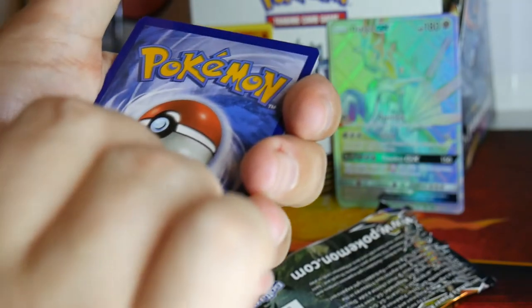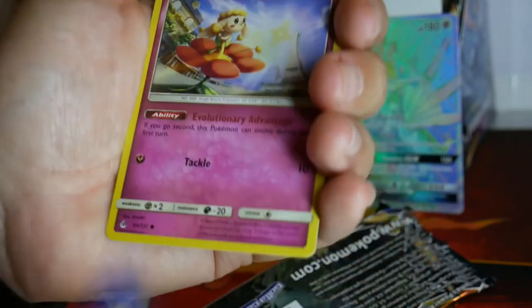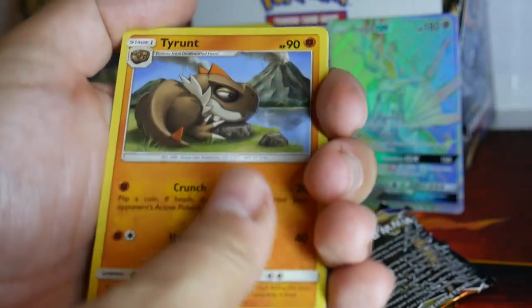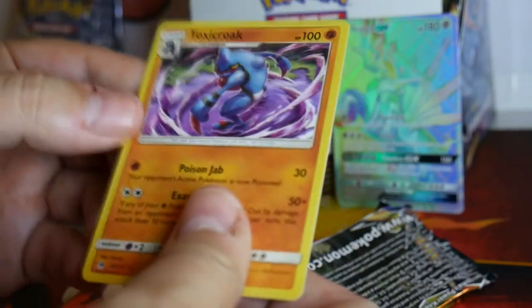Guess the energy game — this is going to be Fire type. That was supposed to be in the last pack. Flabebe, Binacle, Magnemite, Cubone, Bunnelby, Tyrantrum, Capture of Humanity, Amara, a Furfrou Reverse, and a Toxicroak Non-Holo Rare. Calm down, Frog.